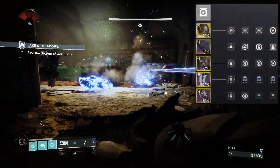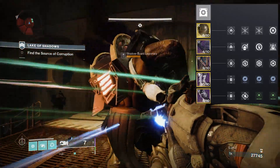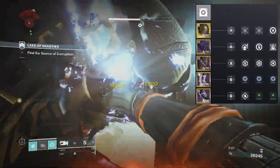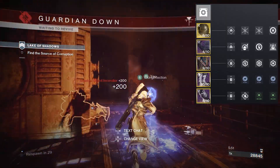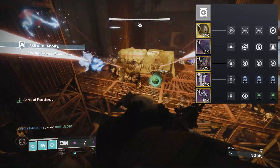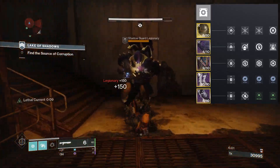Now for the mods. For the helmet: Hands-On is really nice as you get your super very quickly — so spam it. Heavy Ammo Finder makes sense — it increases the chance of heavy ammo dropping so you get it back a lot quicker.